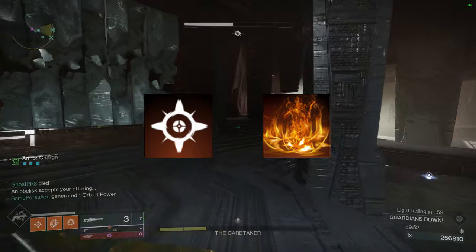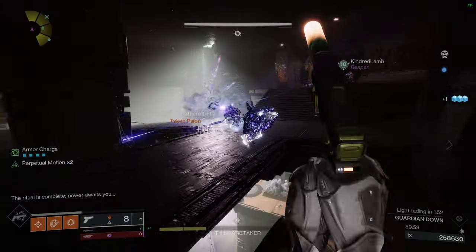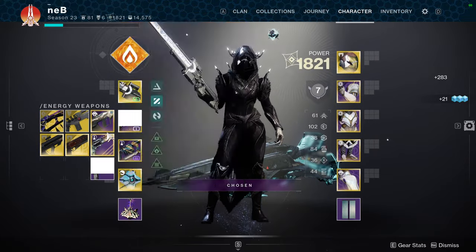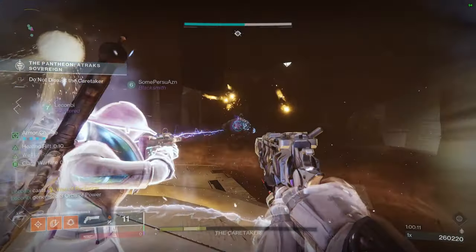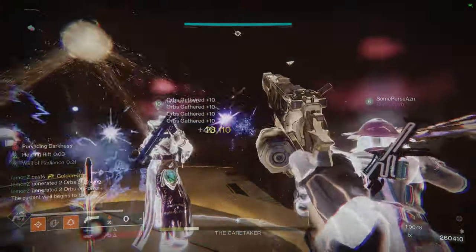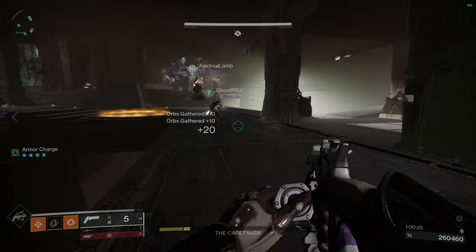I recommend using a healing grenade and Ember of Empyrean — everything else for this build is up to you. You can use this build in pretty much every encounter; it's great for everything. If you are one of the people grabbing the gaze for Golgoroth, you can jump in the pool, pop your Golden Gun real quick, and help your team out with a little DPS. One thing you do need to do though is use Blade Barrage for Atraks.